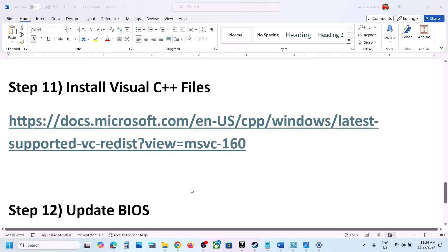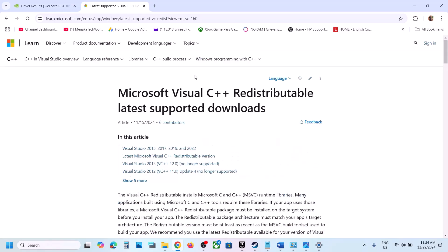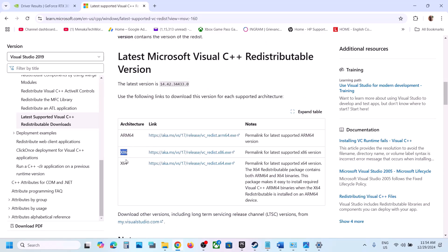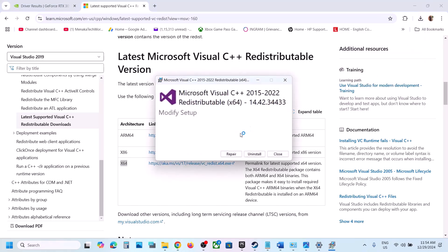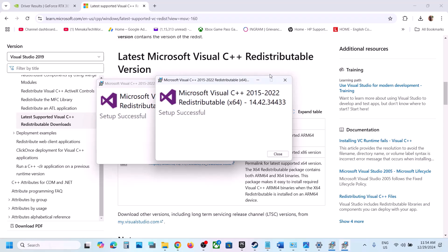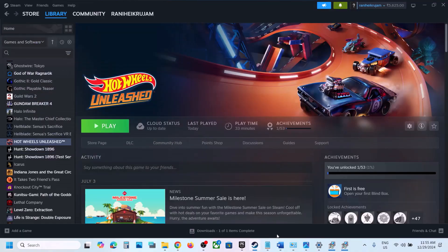The next step is to install Visual C++ redistributables. Copy the link from the video description and open it in a browser — it goes to the Microsoft website. Install Visual Studio 2015-2022 redistributables: download and run both the x86 and x64 versions. Click Repair if shown, or Install. Once both are installed, restart your computer — a restart is required.